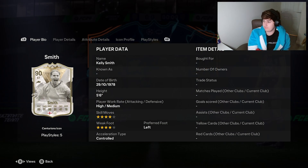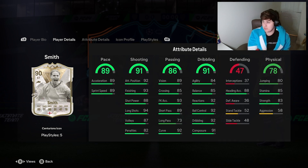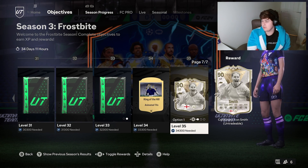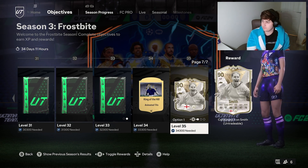The last one — you've got Smith. I've got her base card and the base card is really good, so I imagine this version would be really, really good. But the alternatives are an 87-plus base, Centurion or Thundershot icon pack — wow — or an 84 times 20. Depending on whether I need fodder at the time, I'd probably go for the 84 times 20. But if not, I'd go for the 87-plus base. Since I've already got Smith, she's not an option for me.